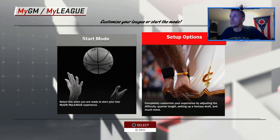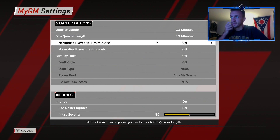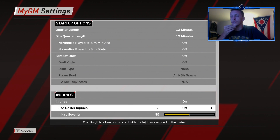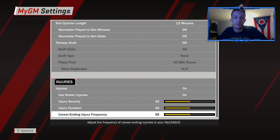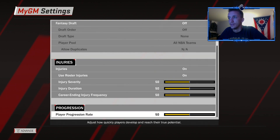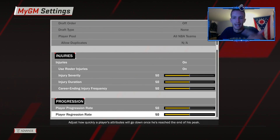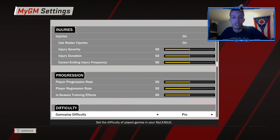We're going to go ahead and do the setup options. I like to play full regulation games. Fantasy draft is off. We're going to turn on roster injuries to make it more realistic — that's the name of the game for me, it's all about realism. I have my own slider sets from MLB The Show, Madden, and NBA 2K. I especially like MyGM this year because they incorporated story mode — it's awesome.